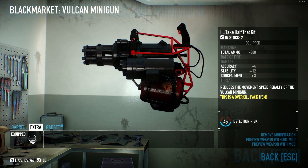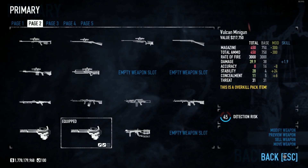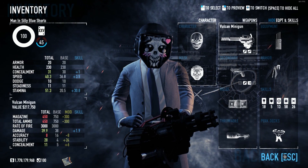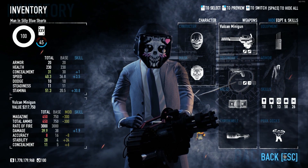So right now the minigun, if you have both of those mods on, at least to my knowledge, you'll run incredibly fast with it. And because of that, I had a really goofy idea. While I was doing Car Shop, I was thinking: what if instead of taking a car, we just ran our ass to the exit? We just ran our ass to the van, didn't take a car.